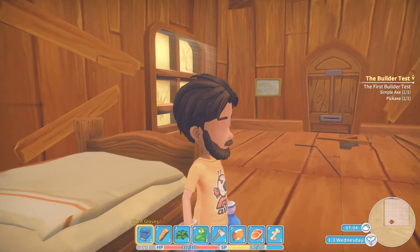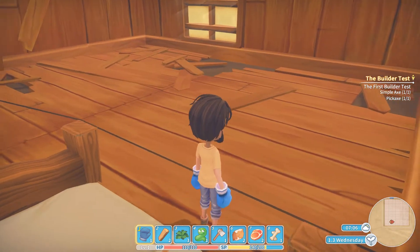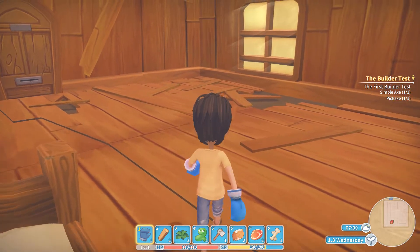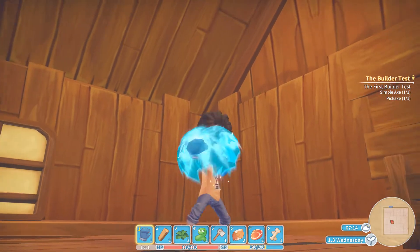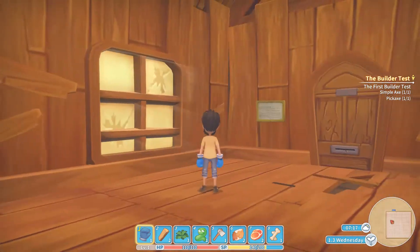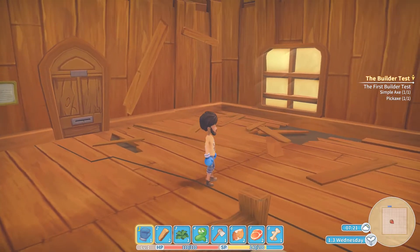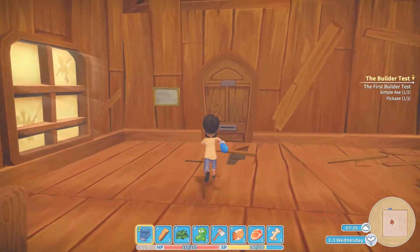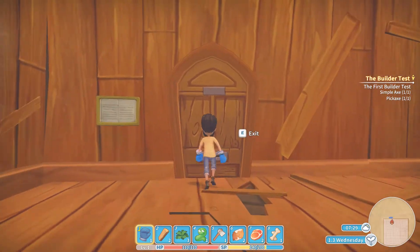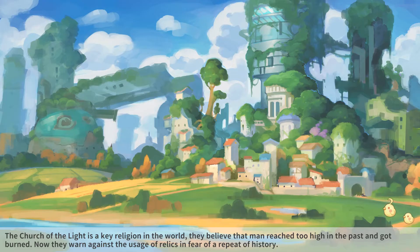I need to fix the house. I think I ran out of wood. I can remember now. Let's fix the house up then. I've completed the Builder Test. I didn't go back to town, did I? Alright. Open the door, let's get some wood, get this house fixed up a bit.